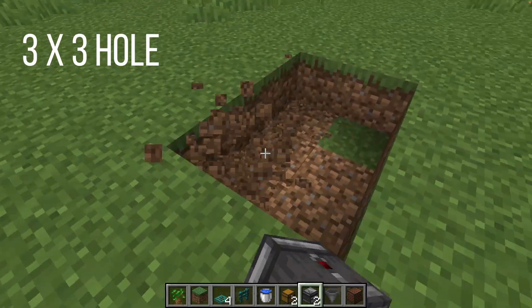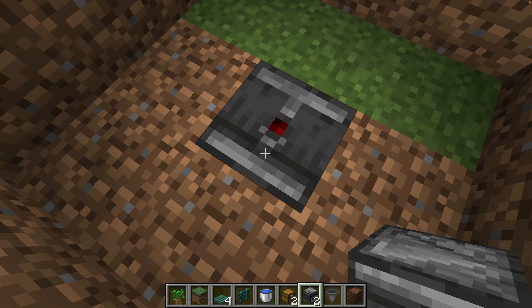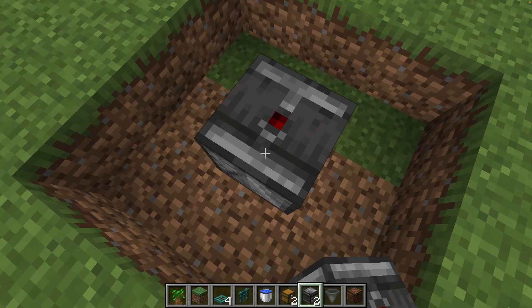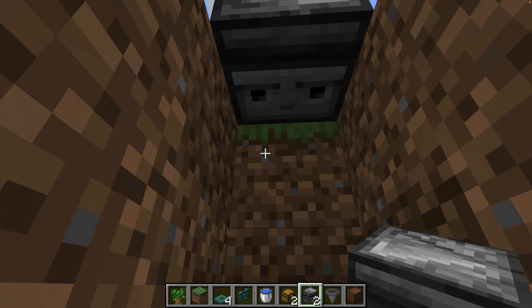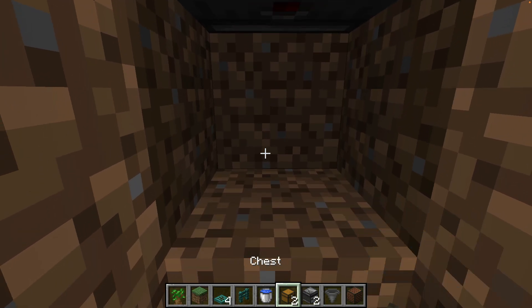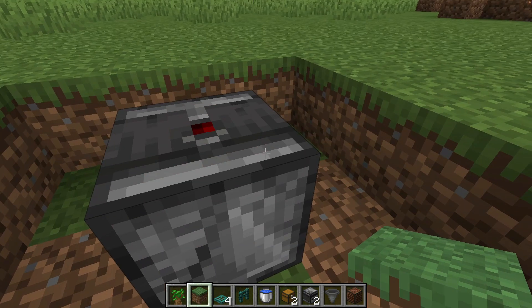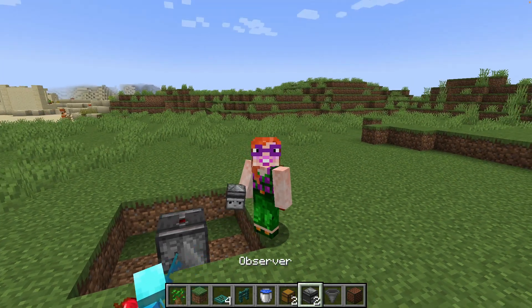First we dig a 3x3 hole. We need two observers facing each other. Let's put one down and then we put another one on top with a bum up. And then we dig a hole down and take the bottom one out and crouch click to place another one so that they're both facing at each other. We can now fill in the hole. The bum should now be flashing, which means that we have created a very simple observer clock that gives us a regular pulse.